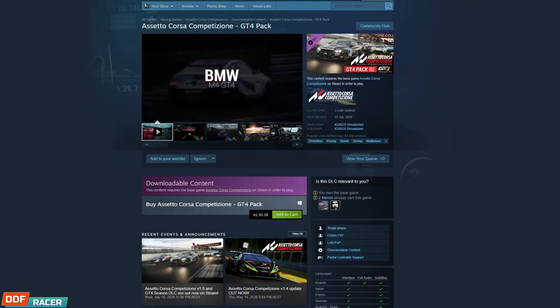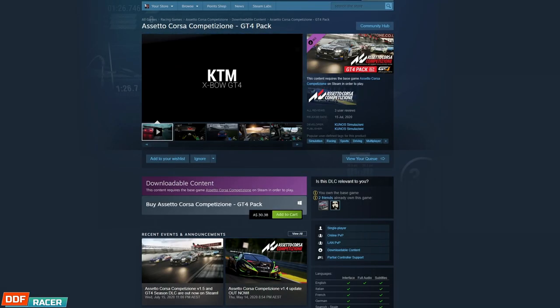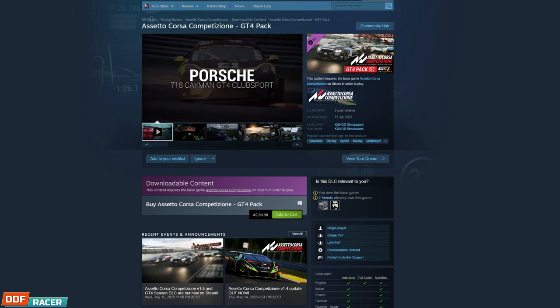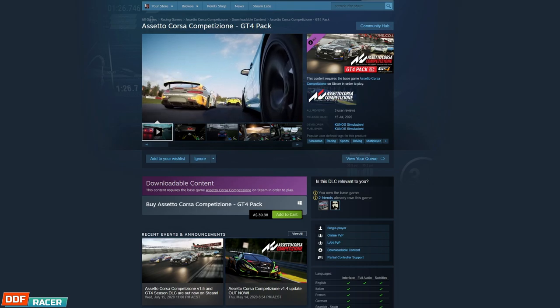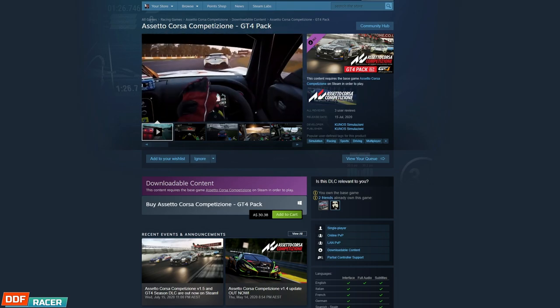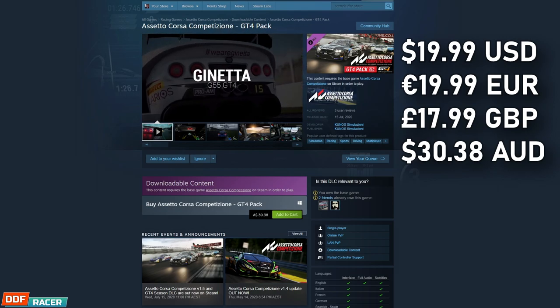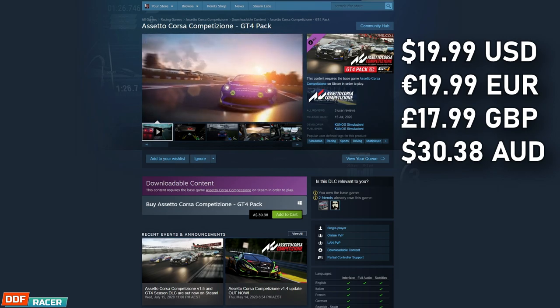Now as you might expect, these cars aren't free. This is an add-on to the base game which you'll need to pay for, much like the Intercontinental Circuit pack released in February earlier this year. Currently, the GT4 pack DLC will set you back $19.99 in US dollars or euros, or $17.99 in British pounds. Or if you're one of those strange upside down people living in Australia like me, $30.38.